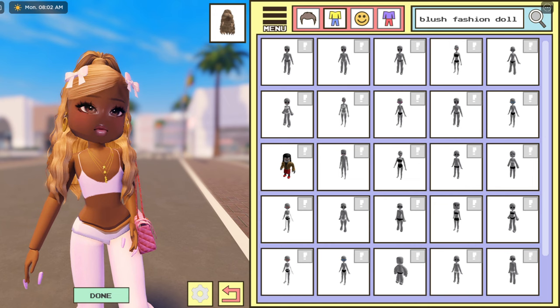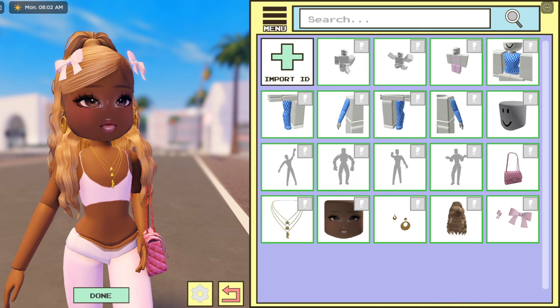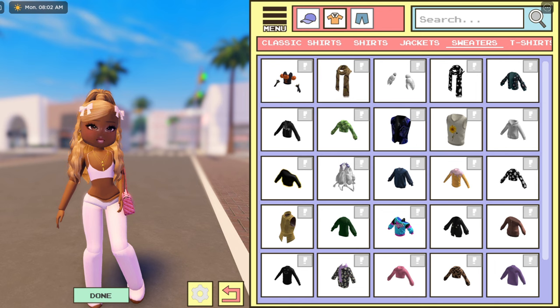Now I'm going to show you how to customize it, because you can still see a line in the middle. What I'm going to do is go to Equipped and remove the nails, because the nails don't go on the hands properly — which is a pity because I love having some good nails — but it's fine.